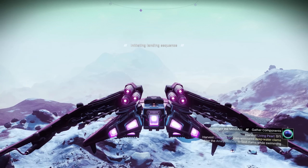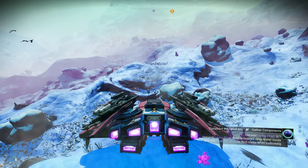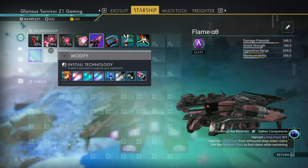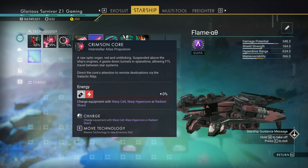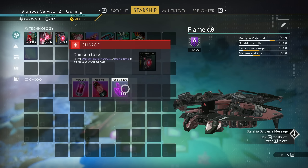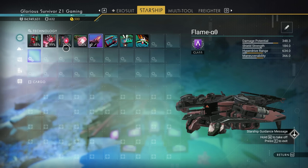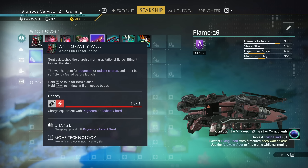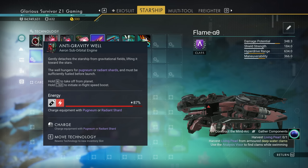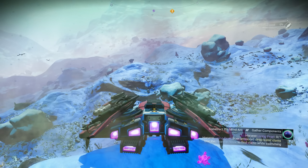Let me recap in case you missed it. Living ships were fantastic because they used very basic resources to refill all their systems. These ships are even better because every single one of them can take a radiant shard. You can use radiant shards to fill up everything — the warp drive, the sublight drive, the launch thruster. You can use the same items to fill up all the same things. It's absolutely amazing.